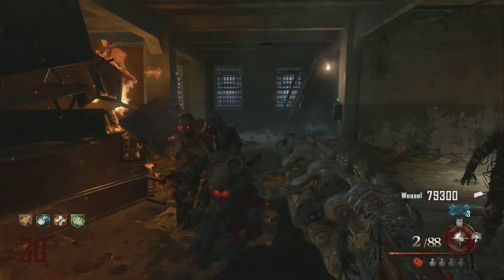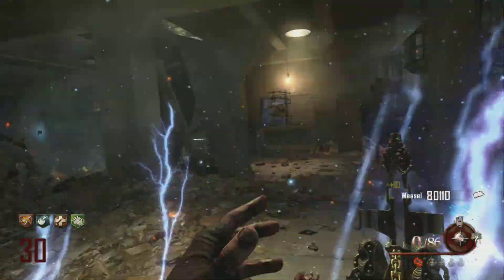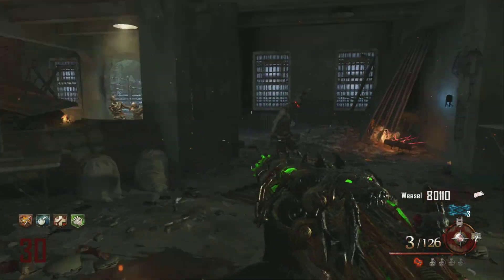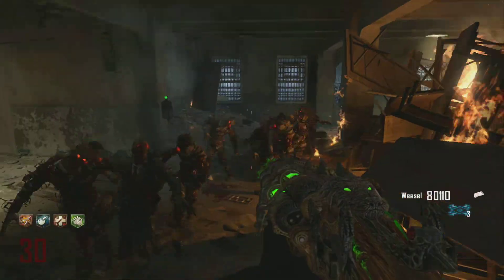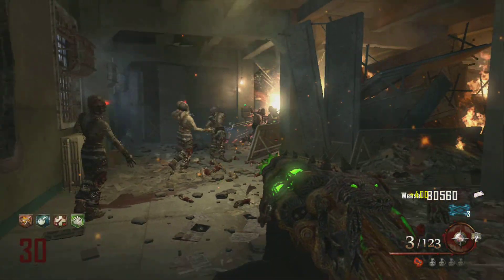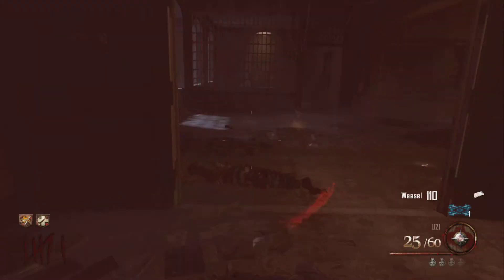I'm actually going to show you how I got the first one and the second one. The first one I got from the box, and the second one — you know like when you throw the tomahawks at all those skulls to do the easter egg? This appears on the warden's desk. I had an upgraded LSAT and I was wondering, well maybe I could grab that and have both of them — that'd be awesome. And it turned out I could, so yeah, it was pretty awesome.